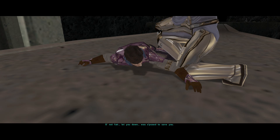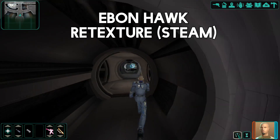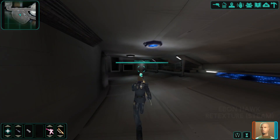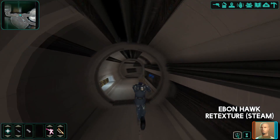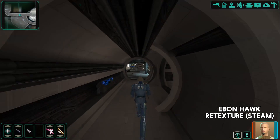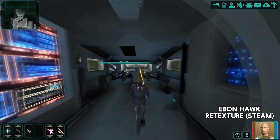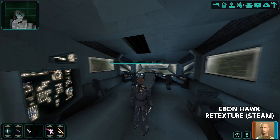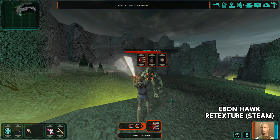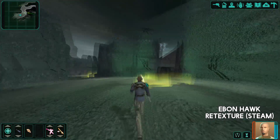First, we have the Ebon Hawk retexture mod, available on Steam. When downloading mods from the Workshop, all you do is press the subscribe button and it automatically installs. It's quite a big mod — around 260 megabytes — so make sure it properly downloads before you launch the game. This makes the Ebon Hawk look absolutely phenomenal. It's not just about increasing resolution; it makes it look more colorful. The Ebon Hawk had a lot of bleak colors — it kind of makes you feel they forgot to color in the game sometimes. The retextured version also appears in most of the cutscenes, which is a pretty cool bonus.